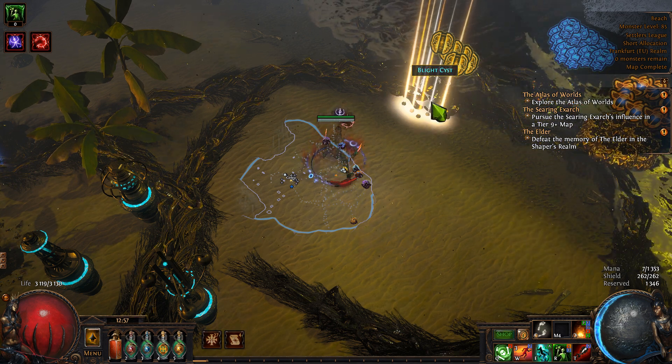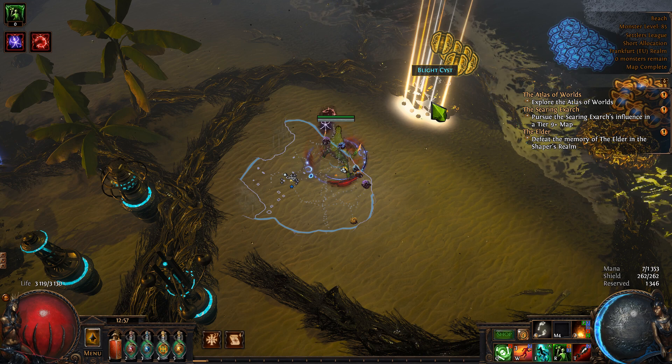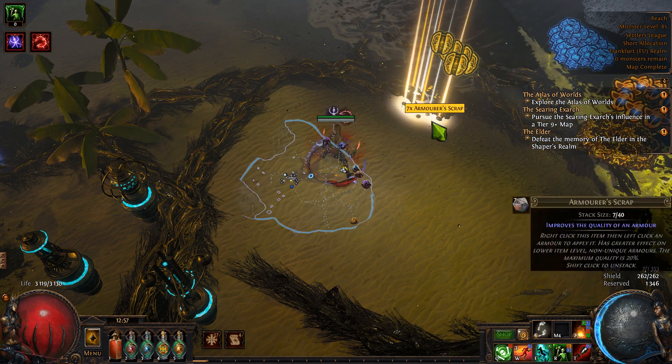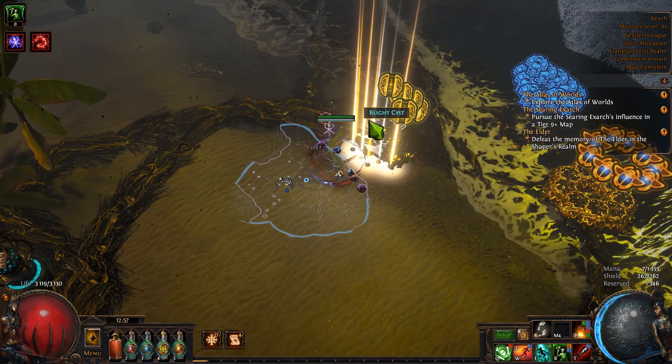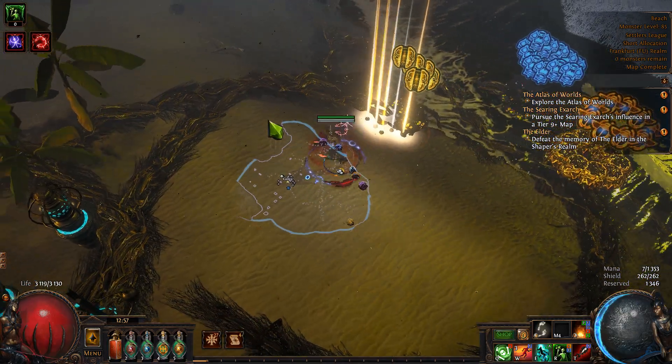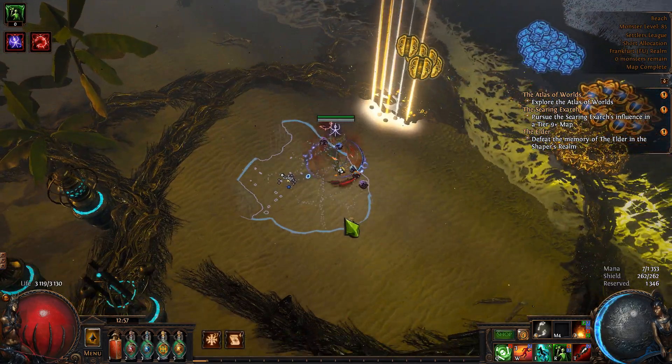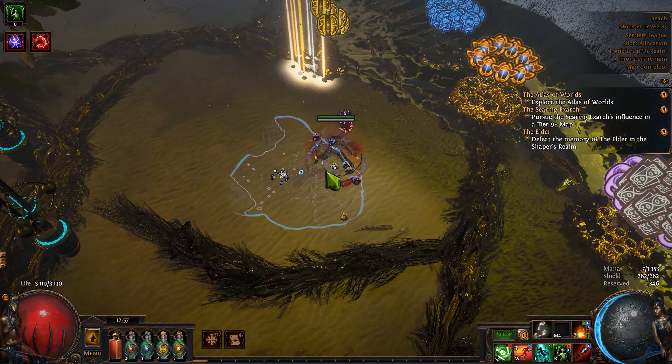The first step is to use your loot filter to highlight all the loot. I have my own filter which I'll share in the video description, but you can make your own — that's not a problem. Just remember to enable the beam, because if there is no beam it's really hard to see the orb on the floor.